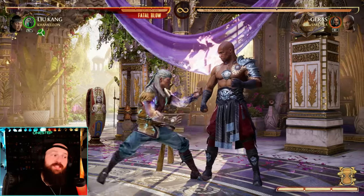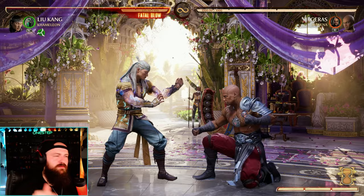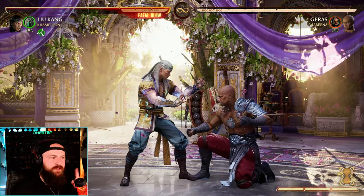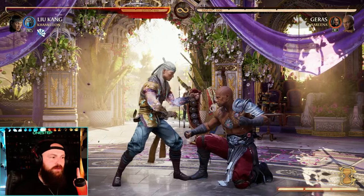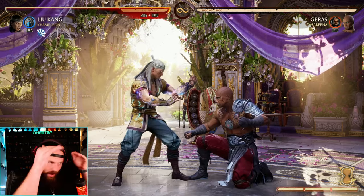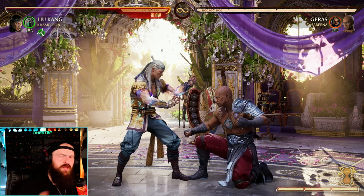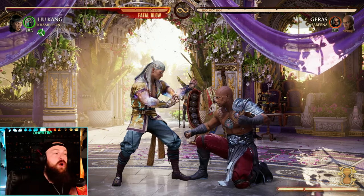So why are mids so important? Highs are really good, but they can be ducked — just like this, we're throwing out a punch and the opponent is not getting hit, not blocking it, just going right under it. We call that low profiling, and a lot of moves can low profile, meaning they go under highs and overheads.